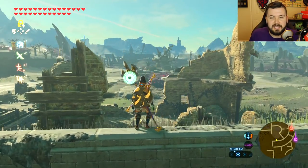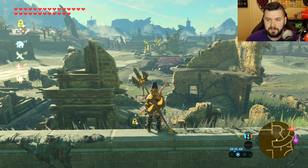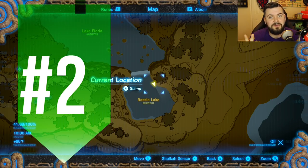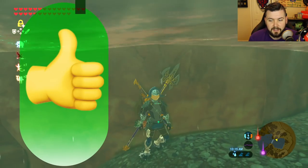I tried it on a second guardian in the distance using Stasis, and when he unfreezes — boom — disappears into the world. Still works. Number two is a fun little clip of water that doesn't have any water, right here next to Lake Floria. You can still jump in and stand there.